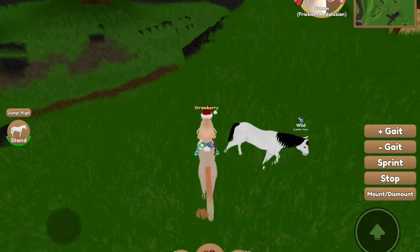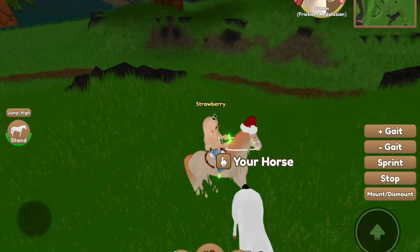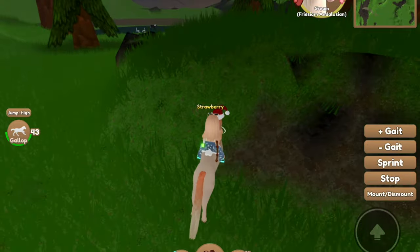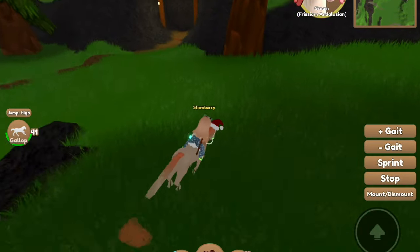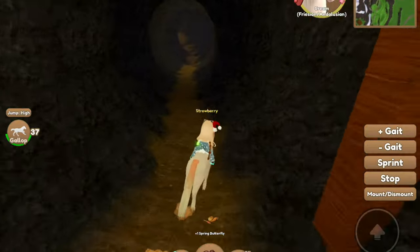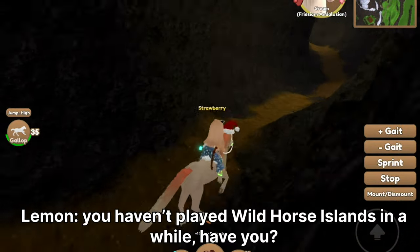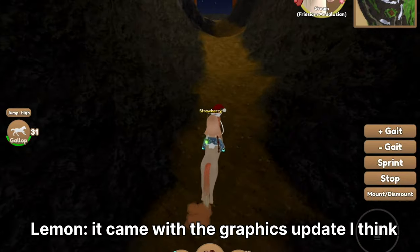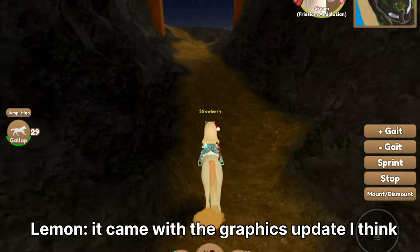Ooh, a white horse — I'll catch that later. I found a butterfly. Since when did they add this? You haven't played Wild Horse Islands in a while, have you? It came with the graphics update, I think.